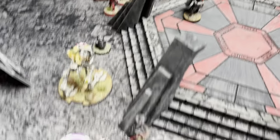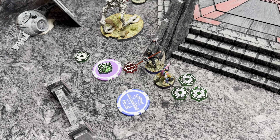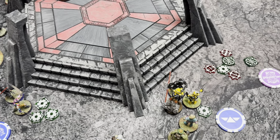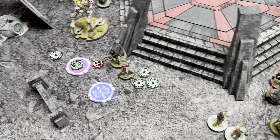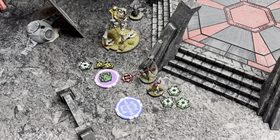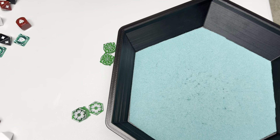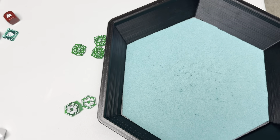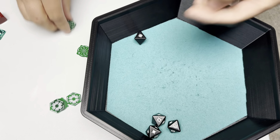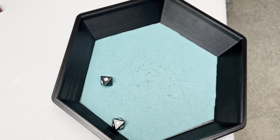Going with the Seventh Sister. She takes a dodge for the first action, which gives an aim to Fifth Brother. Then she swings into Sabine — using the command card ability, taking two suppression to give herself two aims. Those two aims give two dodges to Fifth Brother. She now has three aims total, and swings: five black, pierce two, surge to hit. Spending first aim, spending second aim, spending third aim — all five hits. Pierce two — surge to block. Okay.